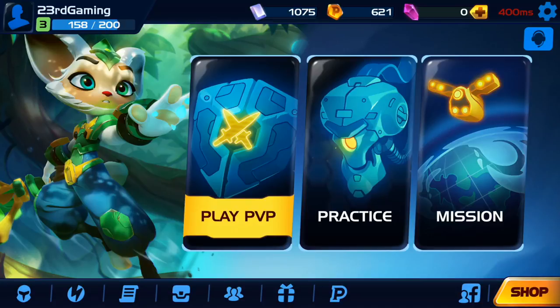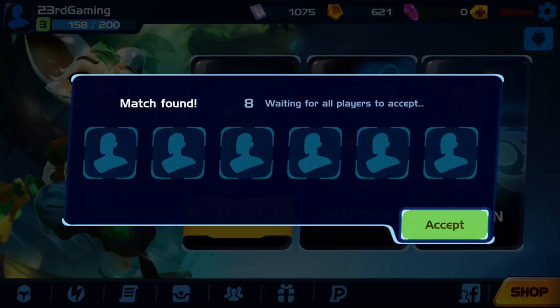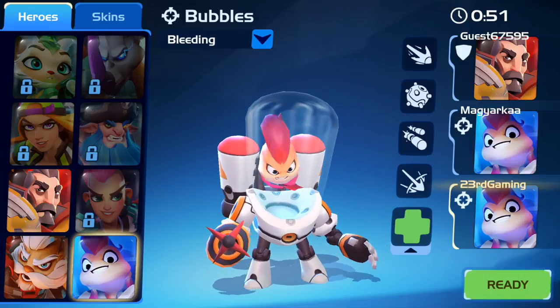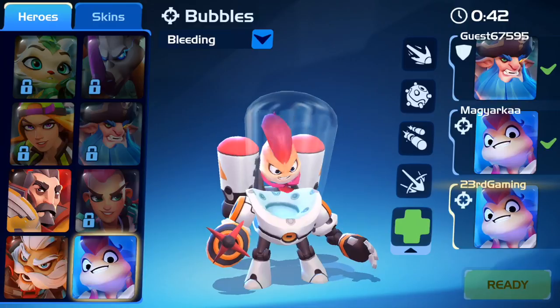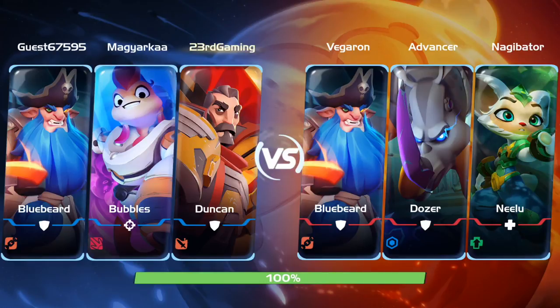Let's go back to the main menu to do some gameplay. I'm going to select Play PvP, solo. Okay, it's quite fast to find a match — that's good. Waiting for six players. I'm going to select this character — he kind of reminds me of Rumble. Oh, you can have two characters at the same time? Hero's taken — okay, I'll go with this guy, Duncan, who is the tank. I haven't set up runes for him, but it's okay, just testing the game.